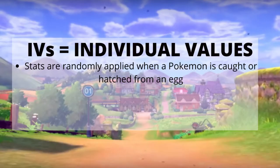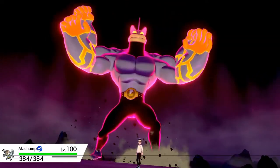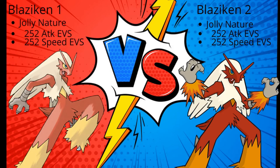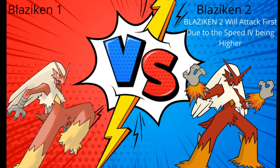IVs are short for individual values. These are hidden stats that randomly apply to a Pokemon when they are caught or hatched from an egg. IVs are the basis of how strong a Pokemon will grow and are often more important than EVs because they determine how strong or how weak a Pokemon's stat will be. For example, you can have two Blaziken with the same exact nature, same exact EV spread, and same exact species. In this scenario, each Blaziken has a different IV in the speed stat. Since one IV is better than the other, the Blaziken with the higher IV in speed will always outspeed the other.